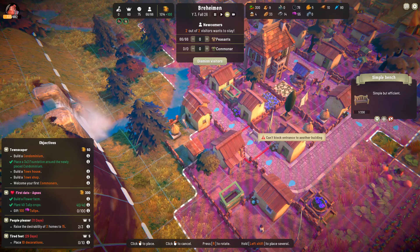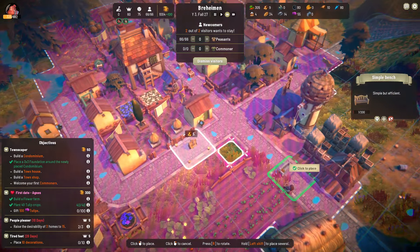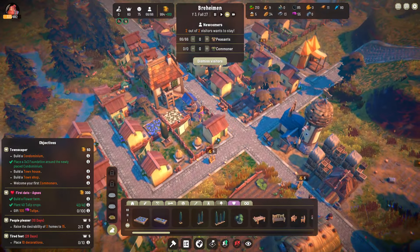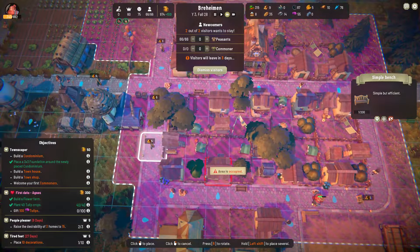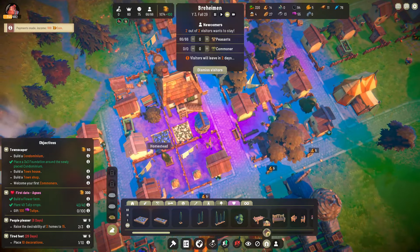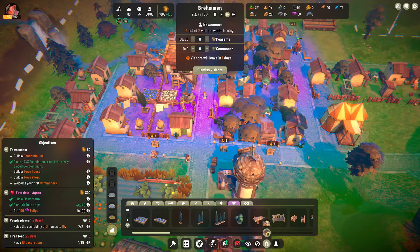Let's rotate and throw a bench here. Oh, there's an entrance right across the way. I've made a mistake in this neighborhood in that the houses are exactly opposite of each other, so none of the benches can actually go around. The problem with the benches is it does take five wood. You guys should have asked for this a few days ago when I placed all those decorations. We still haven't hit the desirability of 15 on multiple homes — how are you guys not fully desirable? Maybe I'll throw decorations into their neighborhood too.